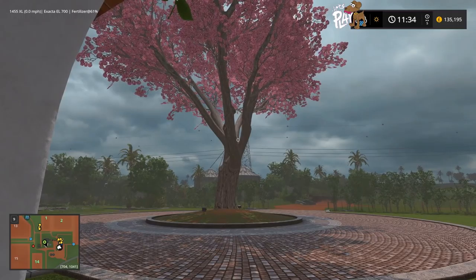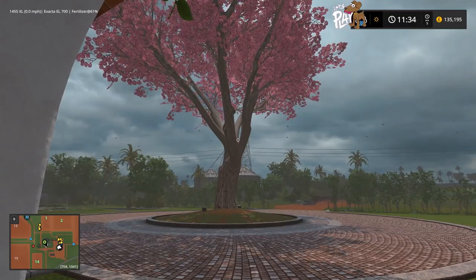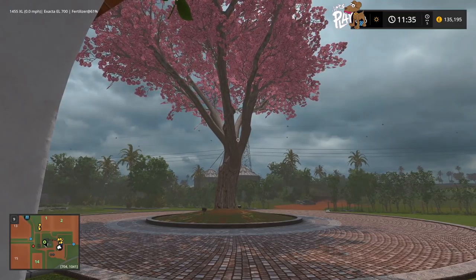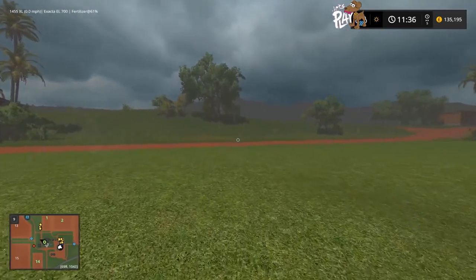Hello there and welcome to Estancia L'Apacho, Farming Simulator 2017 with me Stocco Gloss. It's not very nice, it's raining, it's pouring, the old man is snoring. It's pouring down here and it's 11:35 in the morning but it feels like night time. There you go, there's the rain effects.